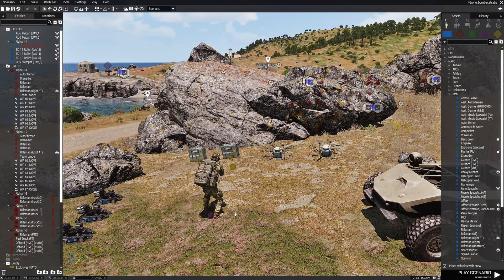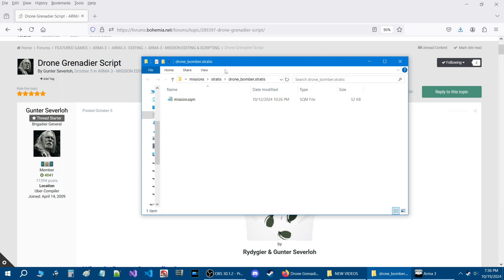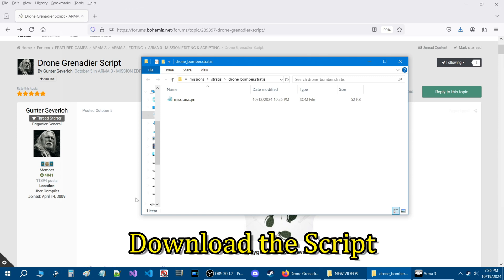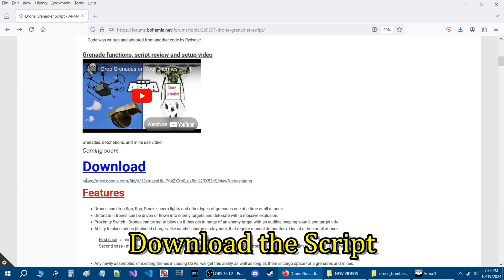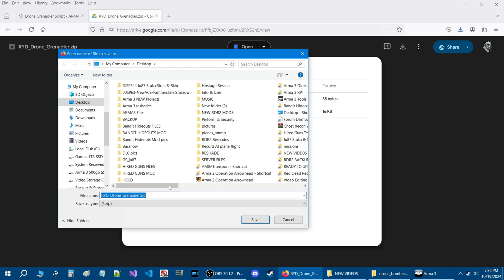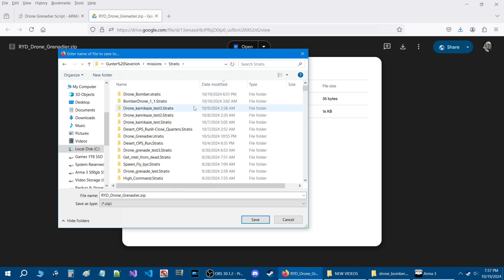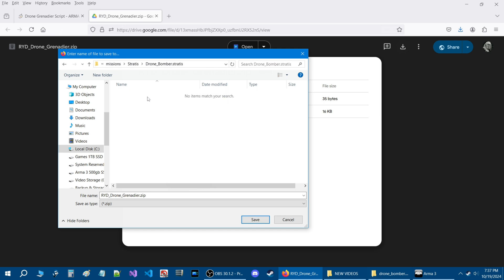Before I show you anything in this mission, I'm going to show you how to install this script. Go to the Scenario tab at the top and then down to Open Scenario Folder. Here we are in the mission folder. On the release thread, go to Download and click the link — it will open a new window. You need both files. Click on it, a save window will open, and locate your mission folder — for me it's on Stratus and it's labeled Drone Bomber.